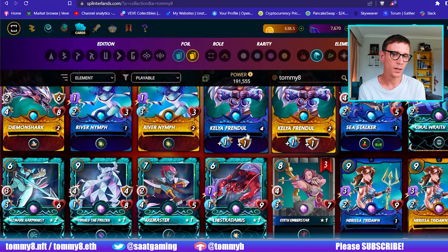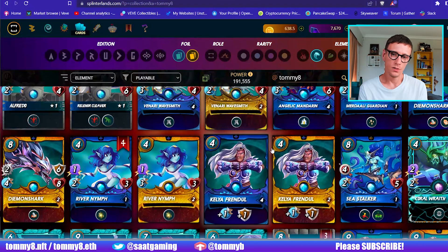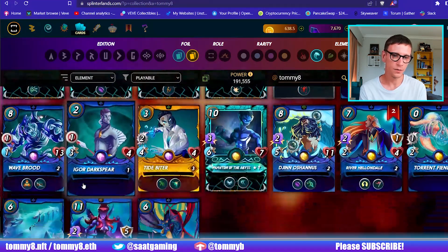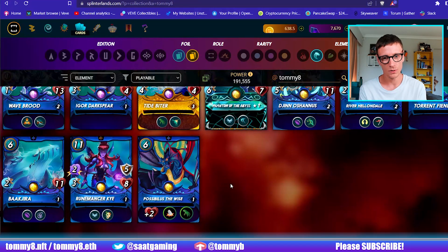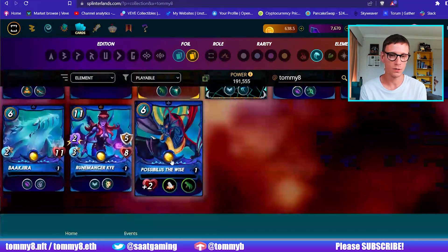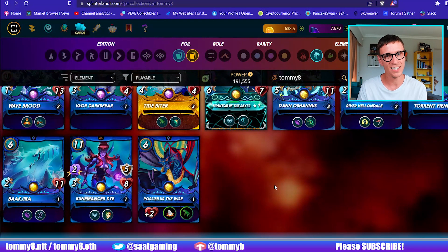I basically sold all my good Wild cards to invest into Modern cards, so I generally just play Modern. This other Summoner is so strong at only 4 mana that it's really hard to pick Possiblis in the Gold League. Silver and Bronze — yeah, definitely use him there. I'm not so sure I'm going to level him up just yet because I think there are better options for my money. I do scrape into Diamond League and he's never going to be good there. He might come in during melee-all rulesets, but there are stronger Summoners to do more damage and I just haven't found a good meta to utilize him properly yet.